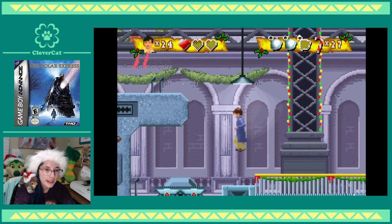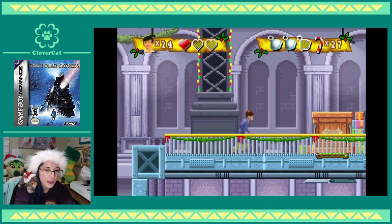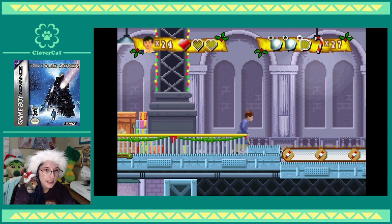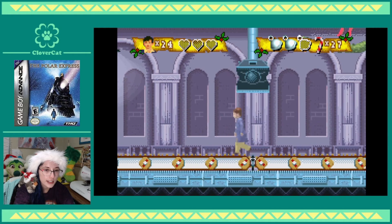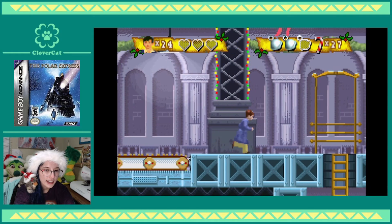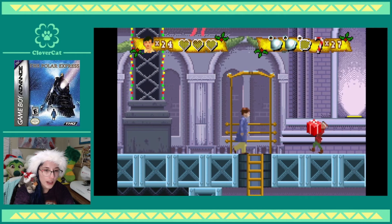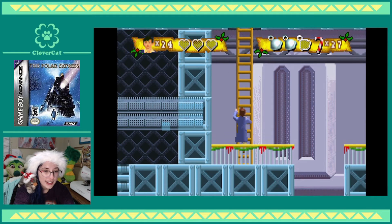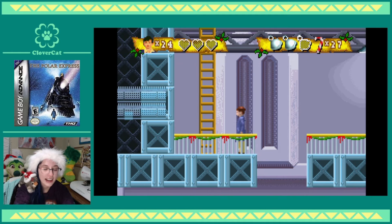Where are we going? Going upstairs? What's over here? Clearly I've already been here, because there's a box on a pressure plate. Oh man, I'm going to die. Well, I found the door apparently — it's in like the top right of the world, I think that's where I am.